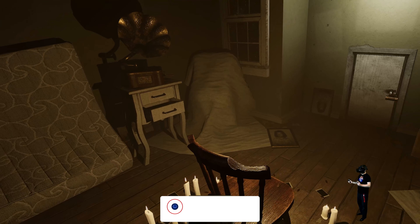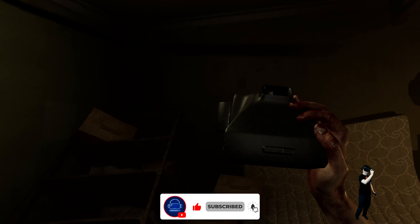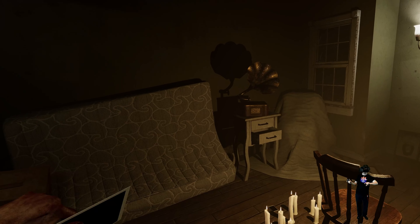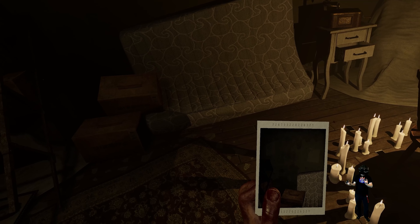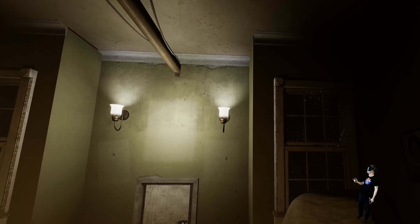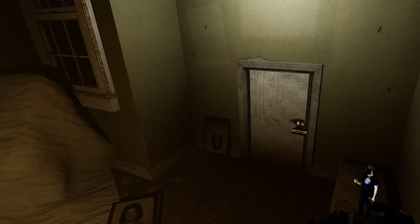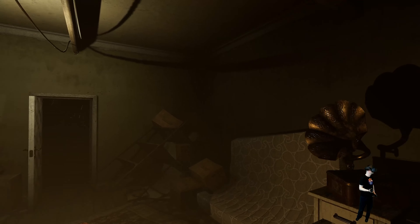We have a camera here over our shoulder and we can take some pictures, then we have to shake it. I'm pretty sure we have to photograph something so that we see the number of the code. But there is no number visible. Perhaps we have to take a picture of this one.